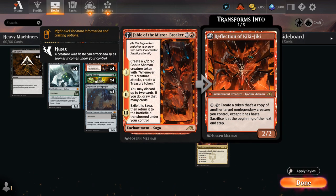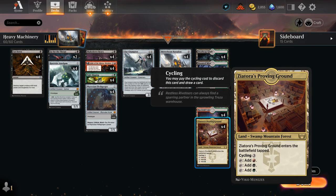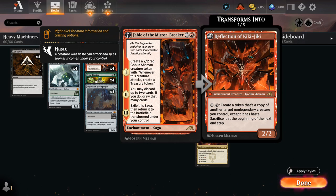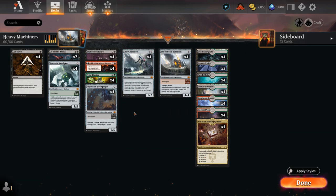We also have the full set of Fable of the Mirror-Breaker as our red splash, since we already have Stomping Ground in the mana base — which is just better than some of the weaker dual lands. Once we have that, it's not too difficult to include Capelan Forest and Rockfall Vale to add some red mana to hard-cast the five-mana prototype Battalion. Fable gives us the Shaman to make treasures, making it easier to cast the expensive prototype creatures, Chapter 2 to discard and draw — helpful in finding Fight Rigging — and eventually Reflection of Kiki-Jiki as a tool to copy our expensive prototype creatures.